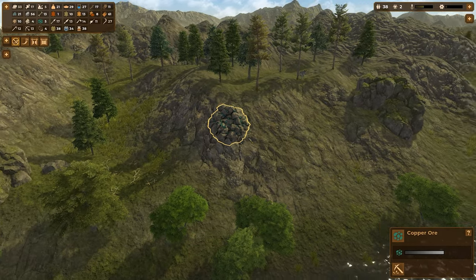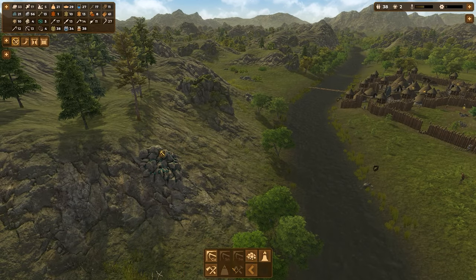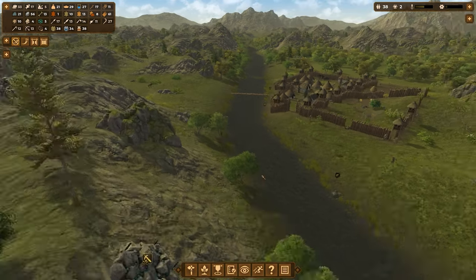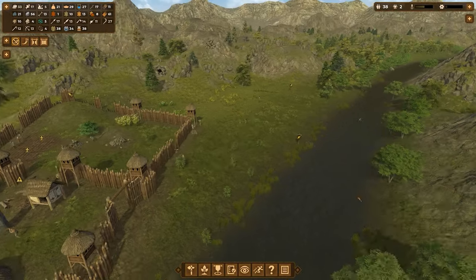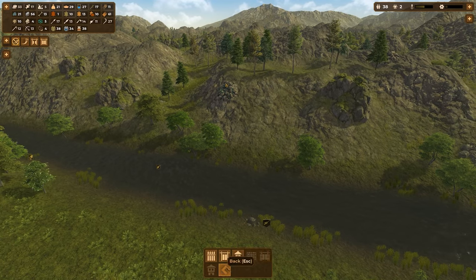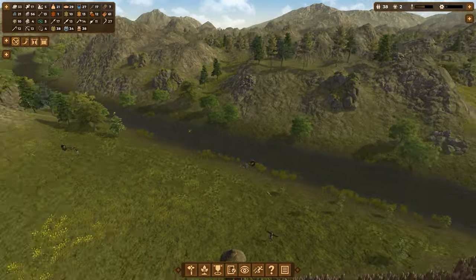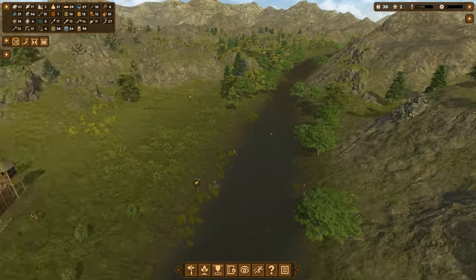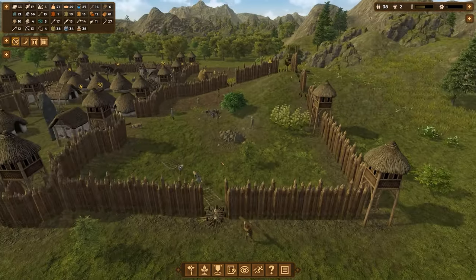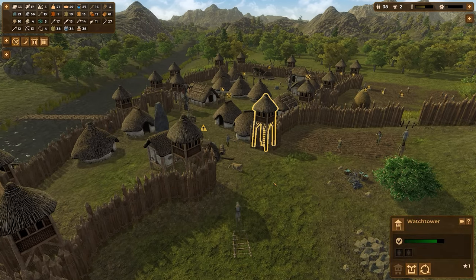I can't find any copper ore veins close by, so I'm going to turn this into a mine — put that over there, and build me that mine. I might need to bring a bridge over here. If we can put a bridge down here, my people working at the mine can cross the river faster, get back into the village sooner, and help the defenses.